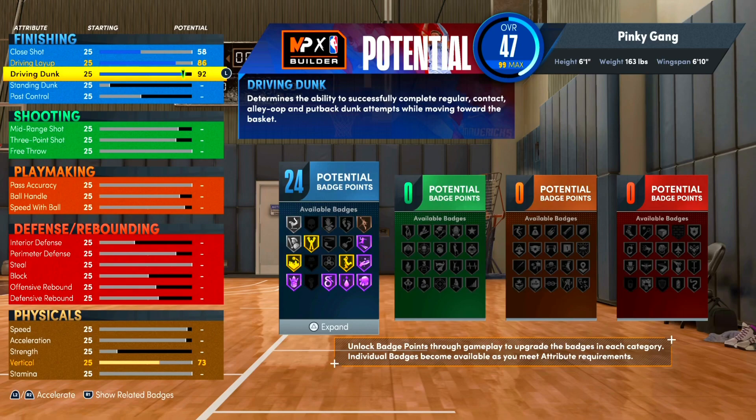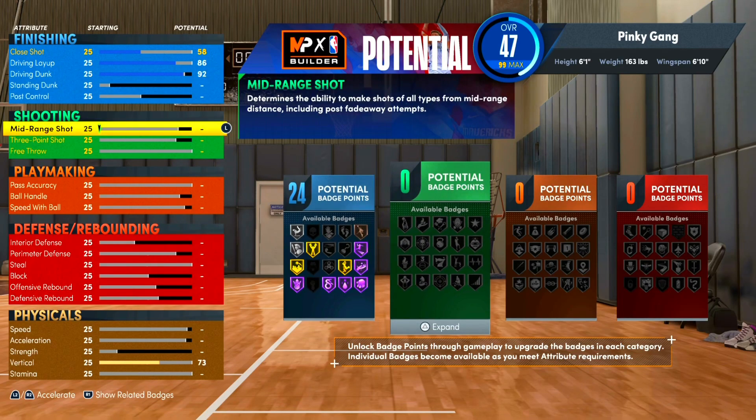We're only at 47 overall so we still get a lot more attributes. This build gets 109 badges which is absolutely insane. It's crazy because on 2K21 Next Gen you had maybe 50 badges. I'm really happy with what they did with the builder this year — there's a huge variety of builds and I love seeing that in the park so not everybody's running the same lineup.